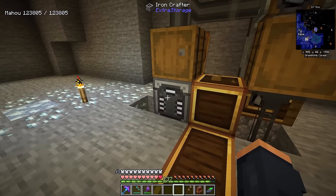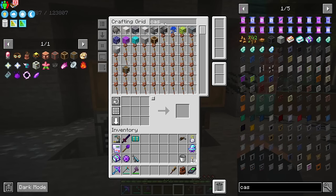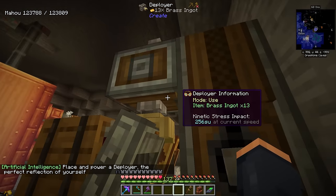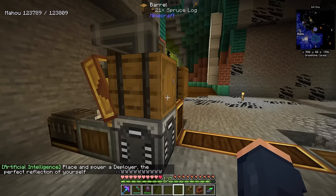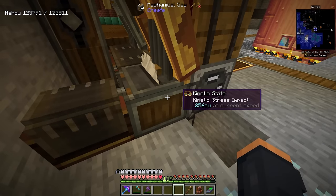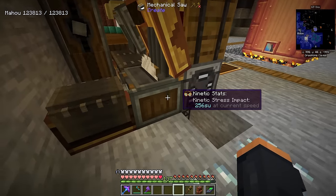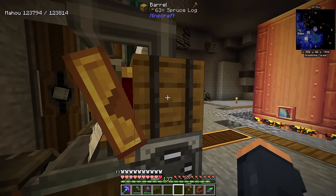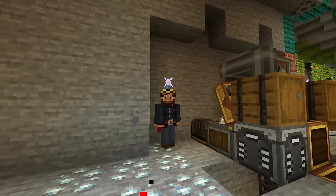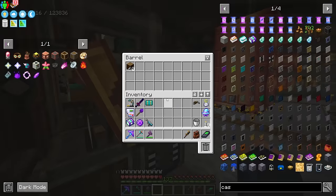With everything inside our crafter, let's go ahead and start crafting — for example, 64 brass casings. We receive our brass, it gets placed inside, and logs should be getting sent out onto the belt. However, I noticed the funnel wasn't sending items as expected. This is a good example of different versions behaving differently — the funnel just wasn't sending like it was supposed to.